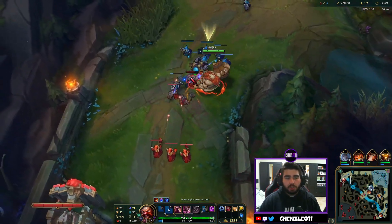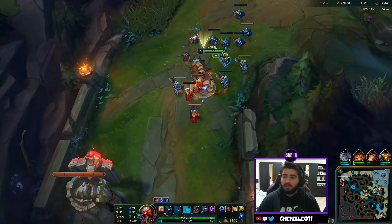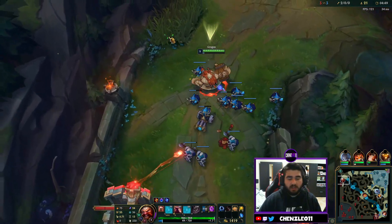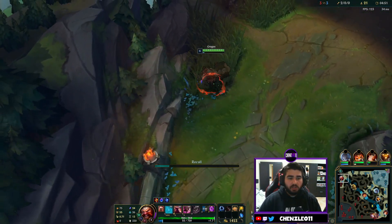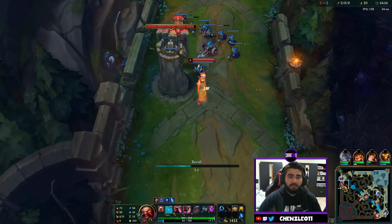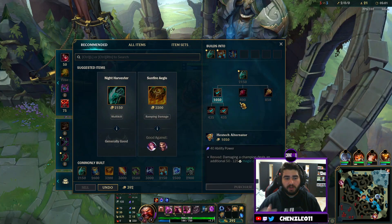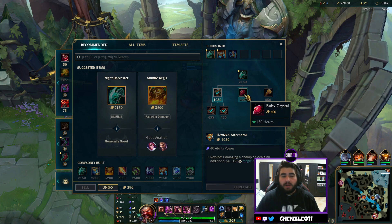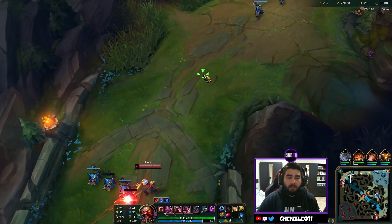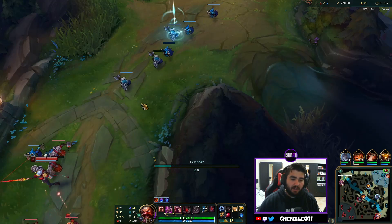There's the Q — we throw out the barrel and push Q again, it explodes. You can detonate the cast as quickly or as slowly as you want. You can see here why taking the Biscuits is good, because we're out of mana. That's a problem with lane Gragas especially when you're rushing Night Harvester.